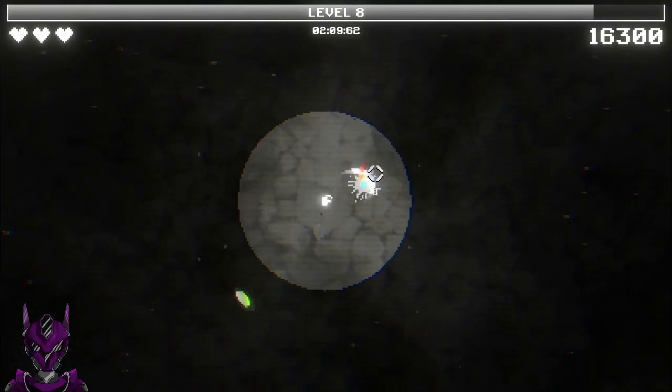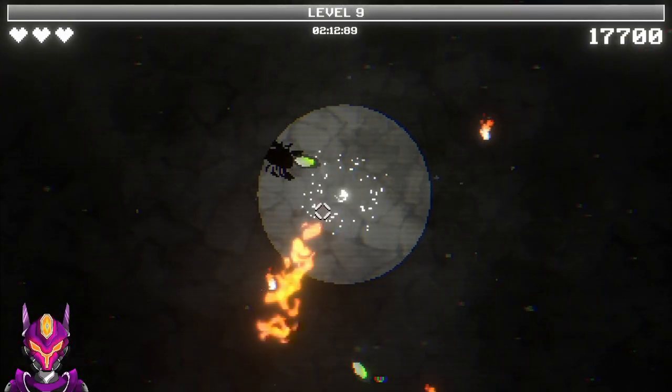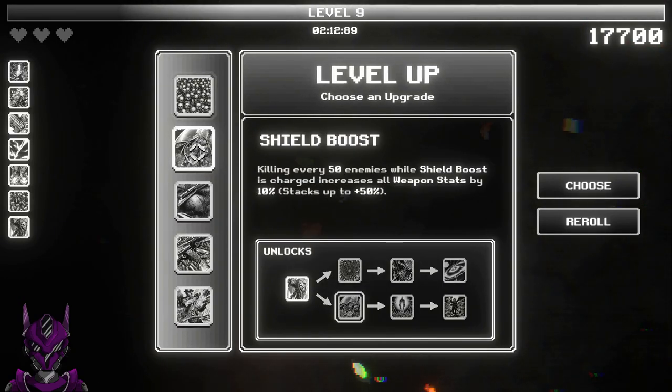I think we're going to have to get some range, because that boss — got to get on the legs. Shield — gives killing every 50 enemies.